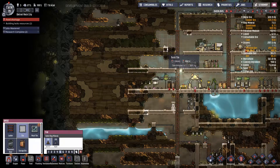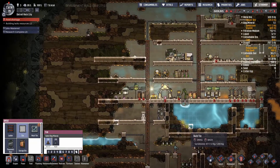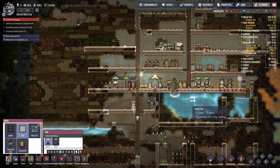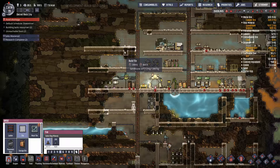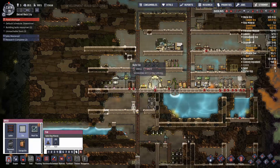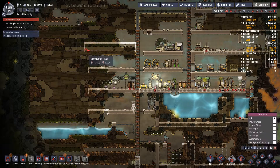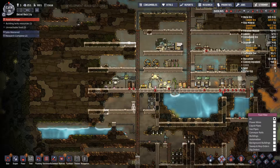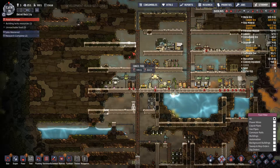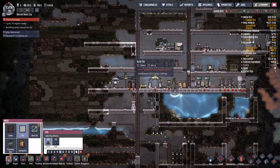So this would be showers, this would be toilets once we move stuff around. We'll make this a bit taller — this is going to be our bedroom — so we'll put a bit more ceiling in there for decor items and things like that.